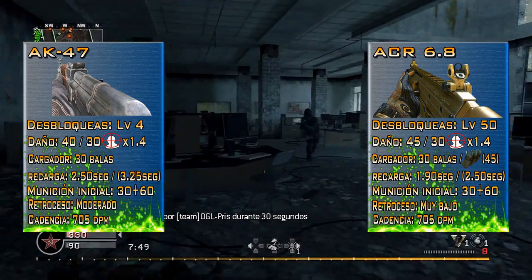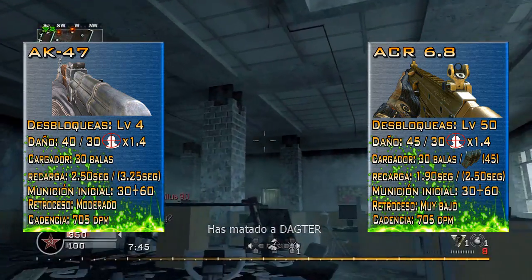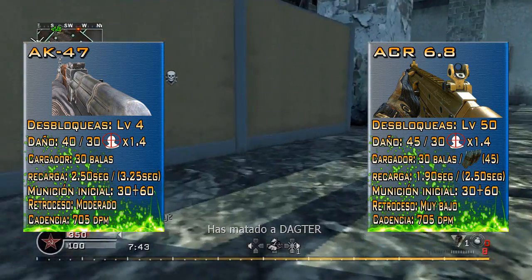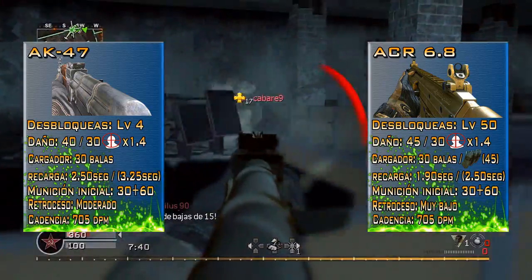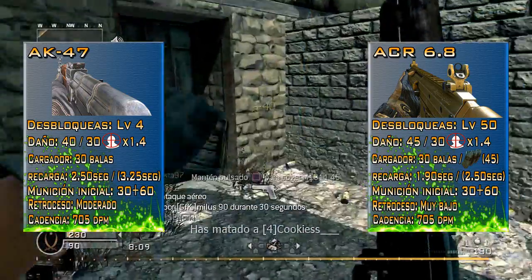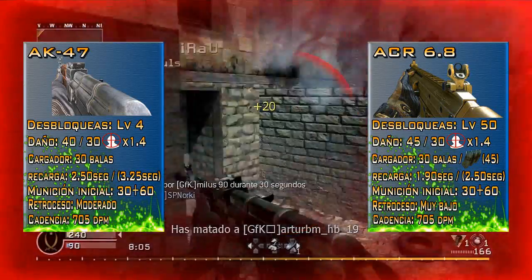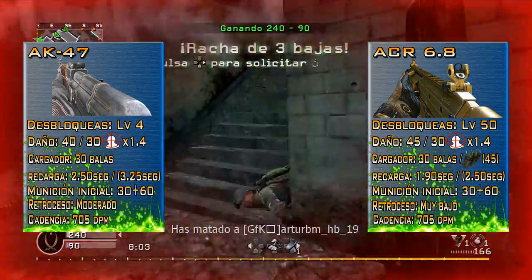As always, we are going to start by looking at the unlock levels for both weapons. The AK-47 is available from level 4, although we can actually start using it from level 1 since it comes in a preset class in multiplayer. On the contrary, the ACR 6.8 unlocks at level 50.